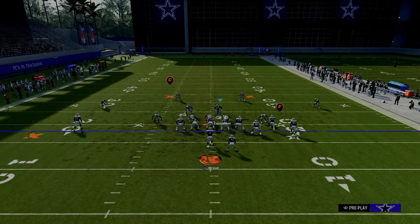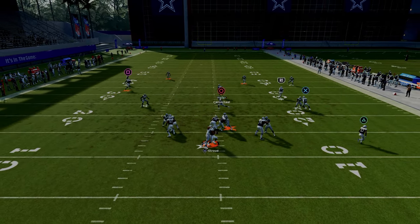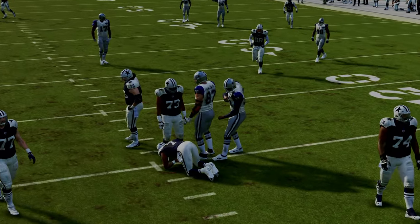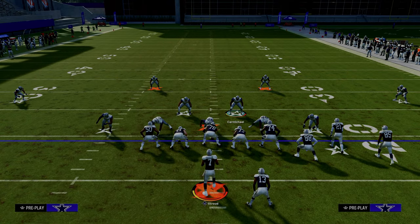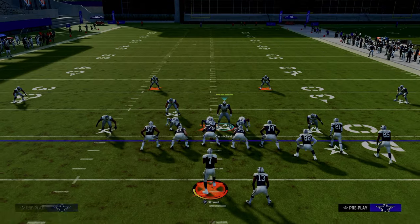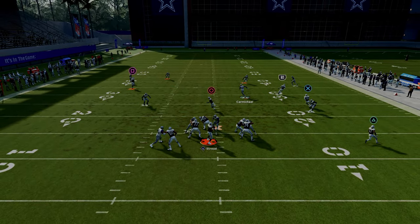All you do: pinch your D-line, just move this guy just a step, and then you're right here with your user. And what you'll see is this is going to just absolutely hum. The meta pass protection that most people will utilize when facing a blitz like this is they will double team the defensive tackle, and then basically they're going to try to pick this A gap up. As you can see, it picks it up sometimes.